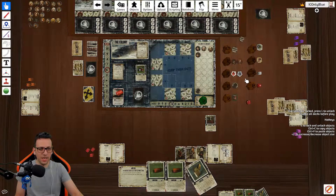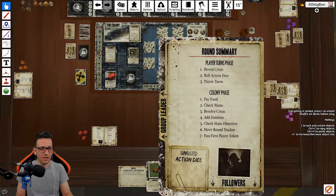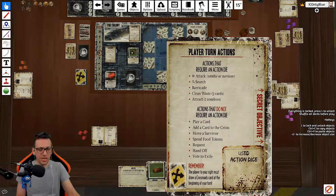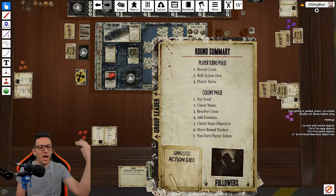You can add barricades with any type of die that you have. These are the wound and bite tokens that go onto your characters — remember those. This is the food you contribute to feed survivors in the colony. And this is the die you roll for exposure when moving, or for attacking zombies. There are plenty of things to do: during the colony phase you pay food, check the waste, muster zombies, and so on.